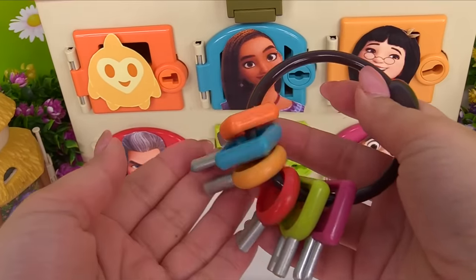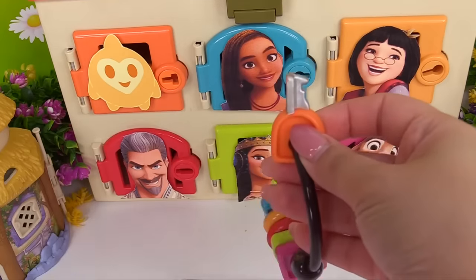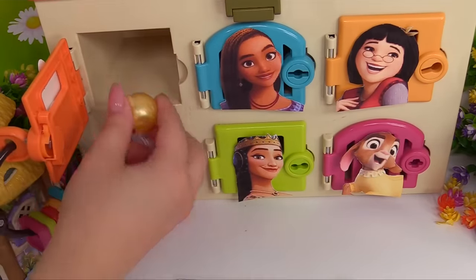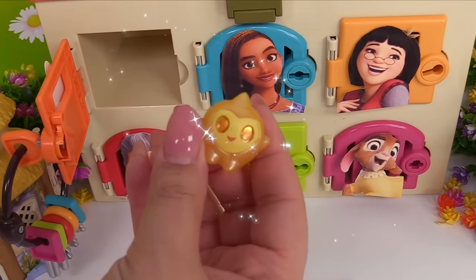Now that we've completed the activity, let's find the matching key. It should be this one right here. Let's open the door. Great, it works! And who do we have? We got Star out.